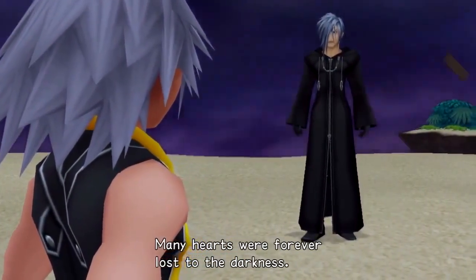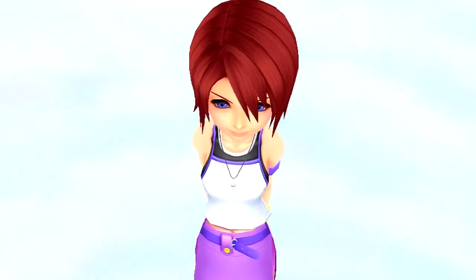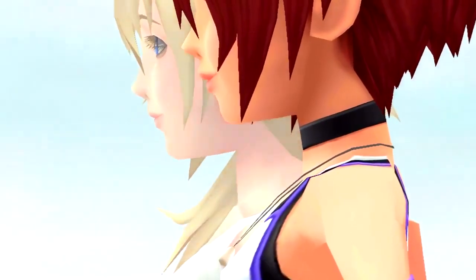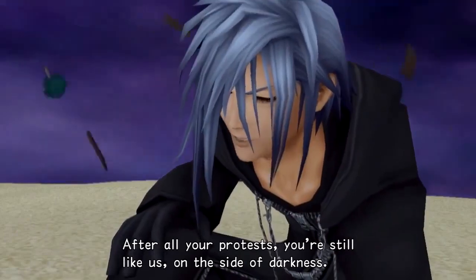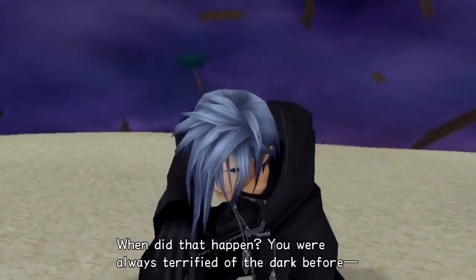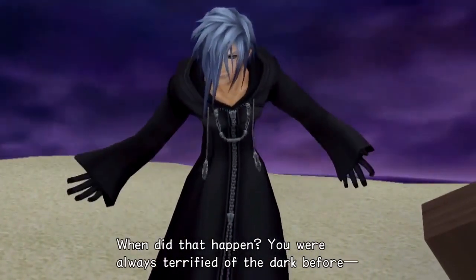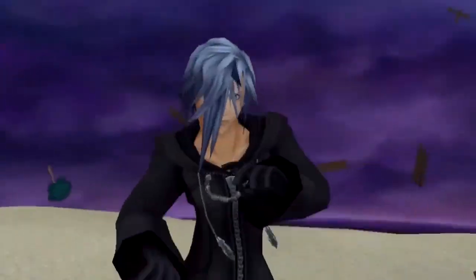Another of Vexen's allies, Zexion, attempts to dispose of Riku by drowning him in light. Riku is saved by Naminé, who is disguised as Kairi, and who helps him control his darkness, allowing him to defeat Zexion. Riku declares that he knows who he is and is no longer terrified of the dark.